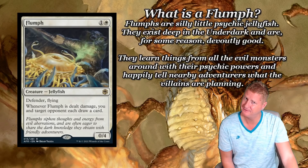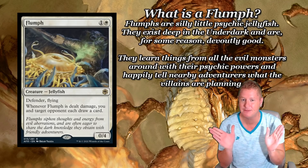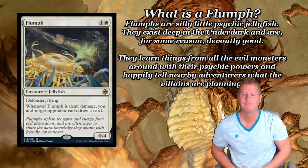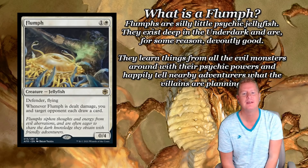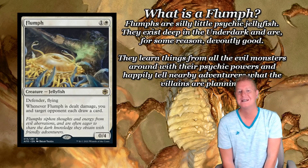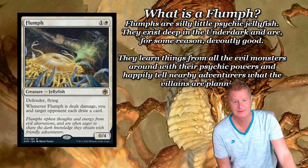But what exactly is a Flump? Let me tell you. Flumps are silly little psychic jellyfish. They exist deep in the Underdark, and are, for some reason, devoutly good. They learn things from all the evil monsters around with their psychic powers, and happily tell nearby adventurers what the villains are planning. That's a Flump for you, guys.